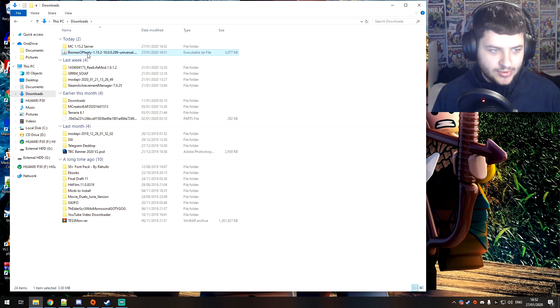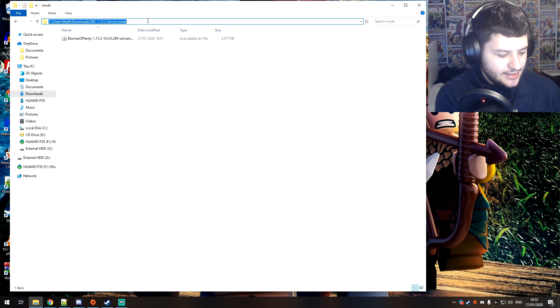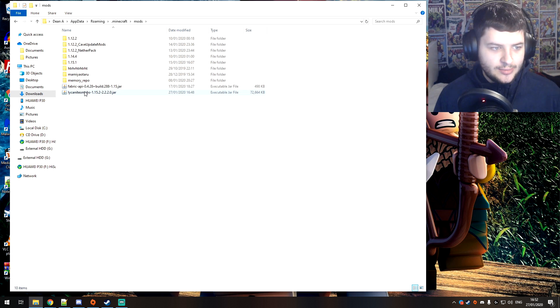In the downloads folder, grab the Biomes O' Plenty mod file. Go into the server's mods folder, paste the mod file in there, and then also install it in your personal Minecraft mods folder.